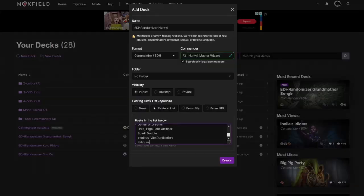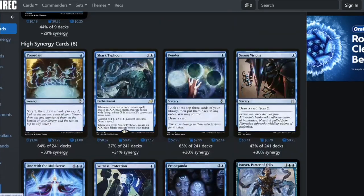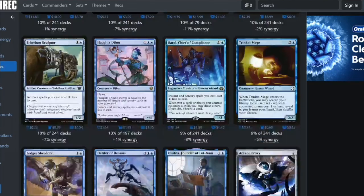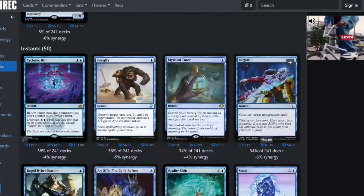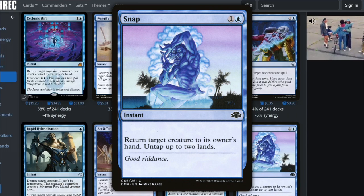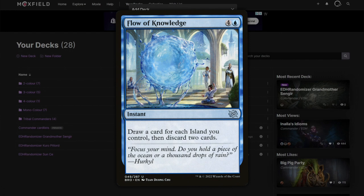With all those cards going to hand, you definitely want no maximum hand size — Reliquary Tower, Thought Vessel. Psychic Spiral, Mystical Tutor, Negate. At the top, Snap is always a really good card — it's basically free. Flow of Knowledge — I really like that one.